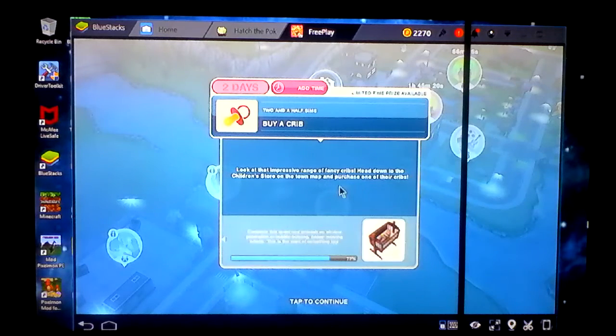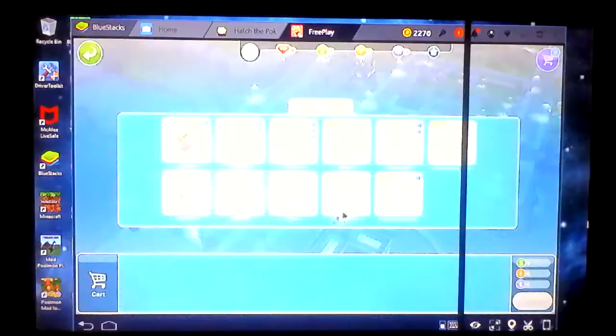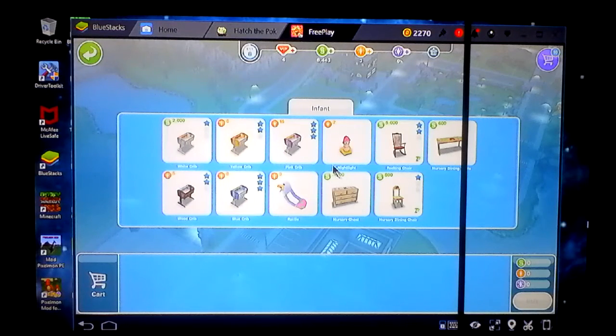Build the children's store! Buy a crib — look at that impressive range of fancy cribs. Head down to the children's store on the map and purchase one of their cribs. We're gonna walk down since we don't have a car. Now since this is the store, we're gonna buy that — it's actually two thousand, and we only have eight hundred, so we have to spend nine hundred.